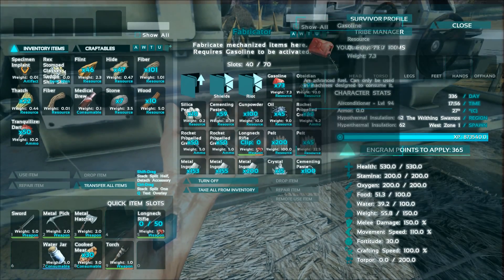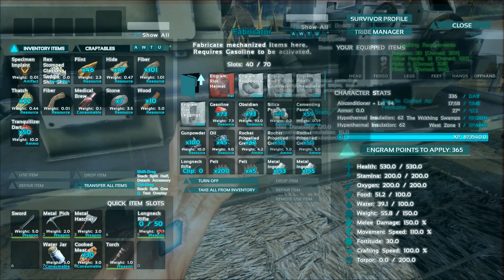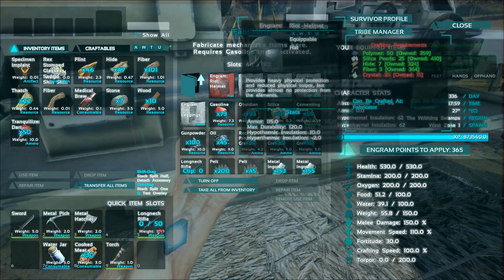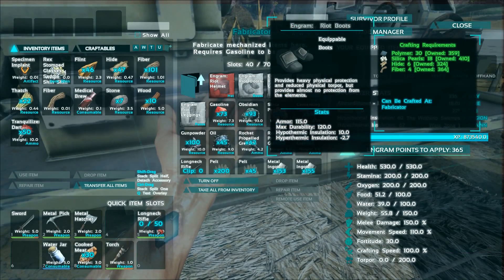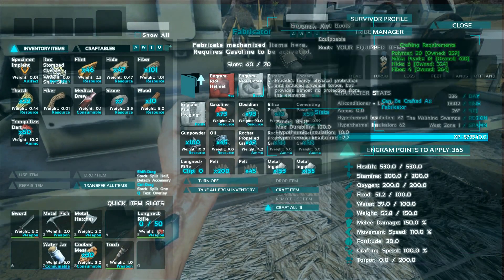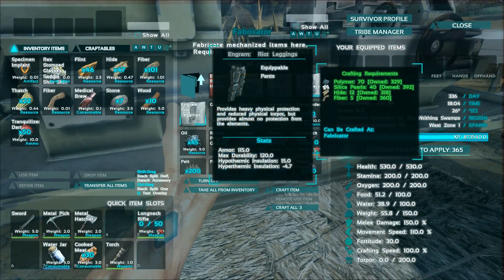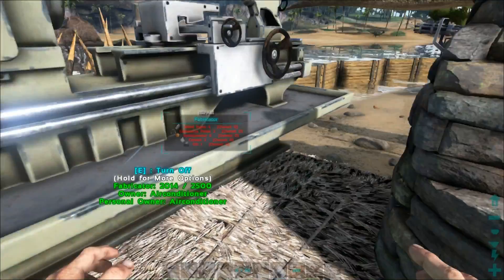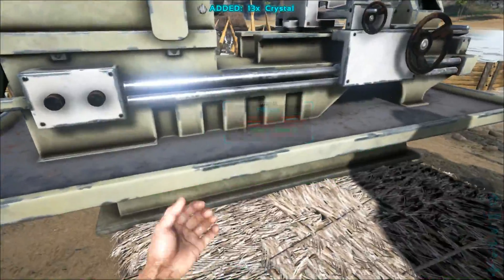Now going back into the fabricator, we have armor options - not just shields anymore. We have riot armor and all of this. Let me see if I have enough crystal. We've got riot boots, gauntlets, chest plate, and leggings. Let's craft those. I need to check if we have enough crystal - I might need to grab some quickly.